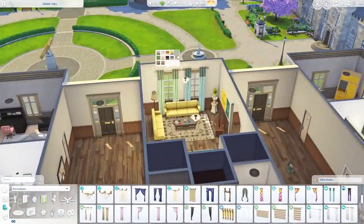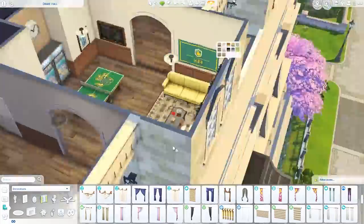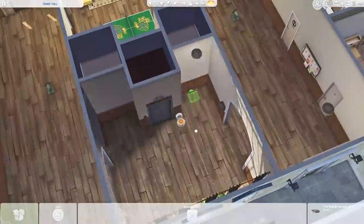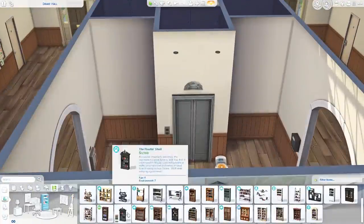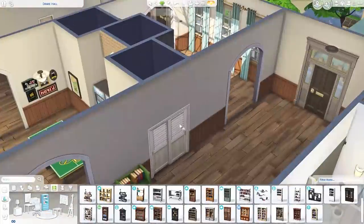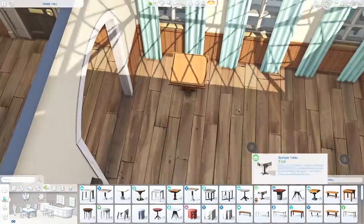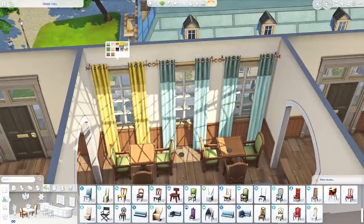I also use some decorative bulletin boards and one of the new chalkboards that came with Discover University — it has some sports-related stuff on it. I was thinking it would be like saying when the next main sporting event is, or maybe it has practice schedules or any sports-related information. I figured it would be on the board and thought they looked nice. Here you can see I'm decorating the entryway — I struggled with this area so much.